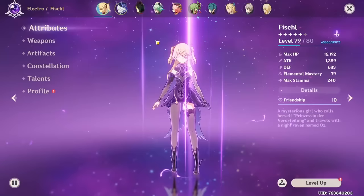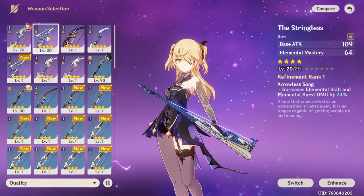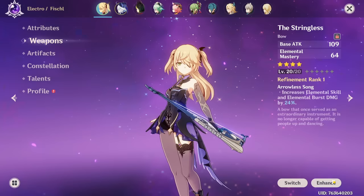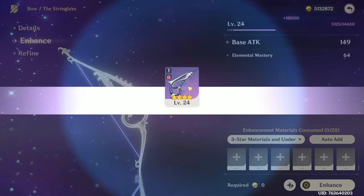I want to change her weapon - that is the most important thing. We've been using this weapon since we started and it's time for an upgrade. From the weapons we have, probably the only reliable weapon would be Stringless, especially because we can use its passive. This is what we're gonna put on Fischl for now. The domain is open today - it's Thursday - so we can upgrade it.